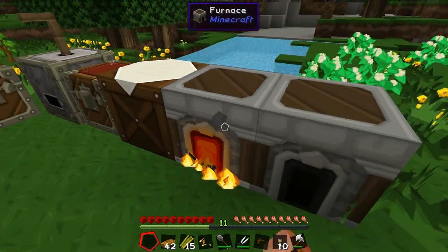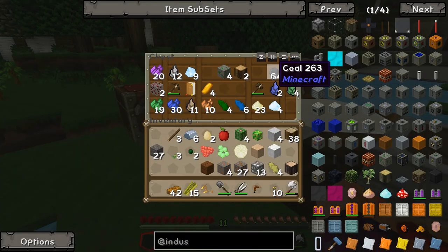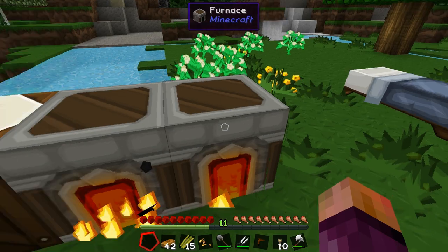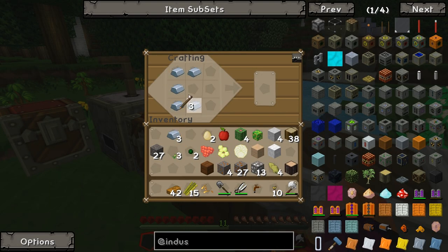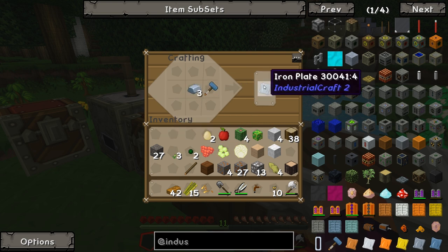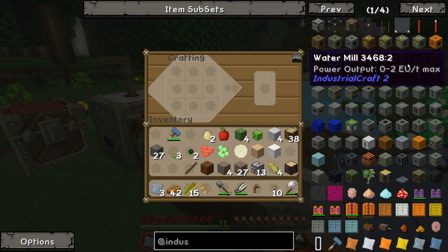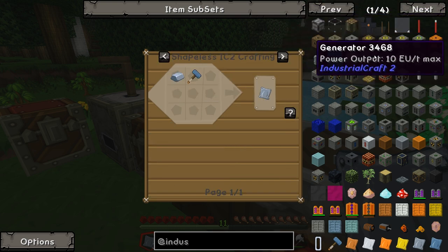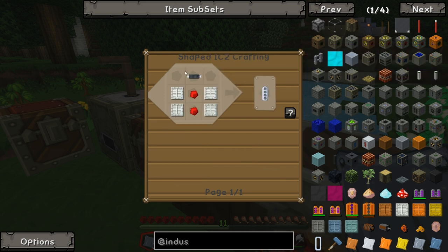Let's take half of those and throw them in here. That should cook up twice as fast now. We've got eight which I believe is enough. We've got a forge hammer - if I put these in like that, there we go, we've got our three iron plates. Industrial Craft has changed a lot since I last played it. We didn't used to have these iron plates and forge hammer and stuff, so I'm quite interested to see how these new recipes look.